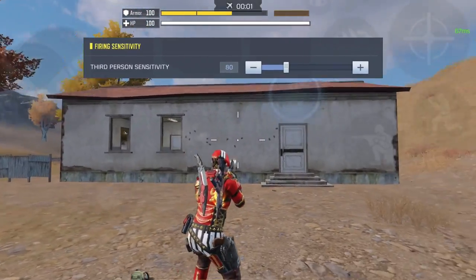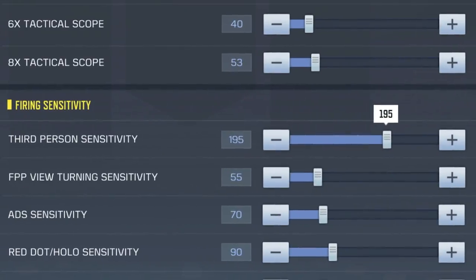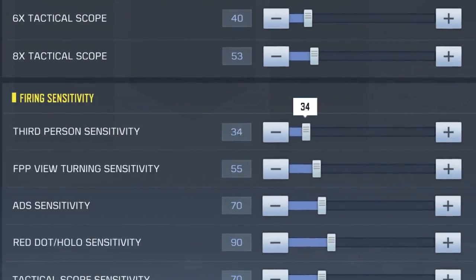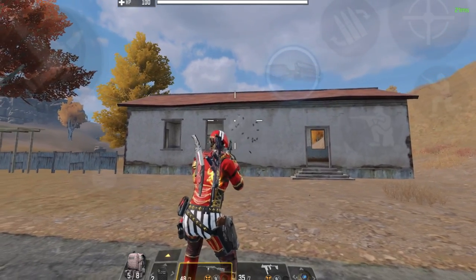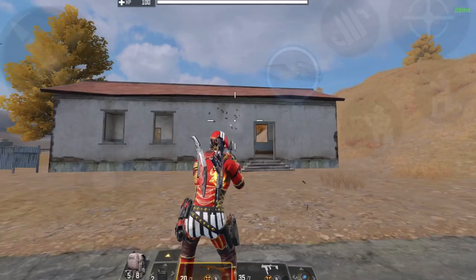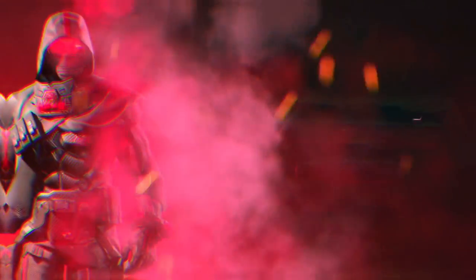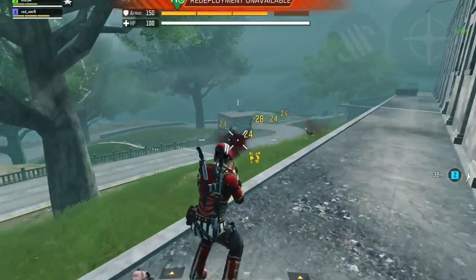The third person firing sensitivity controls the aim speed when you're actually firing your gun with hipfire. I have mine at 80, which is perfect for me as it allows me to track enemy movement easily when shooting. If you increase it to 200, your aim goes crazy and out of control; if you make it too slow — say 10 — it feels like it's stuck in mud. So spend a good amount of time finding the perfect sensitivity that works for you.